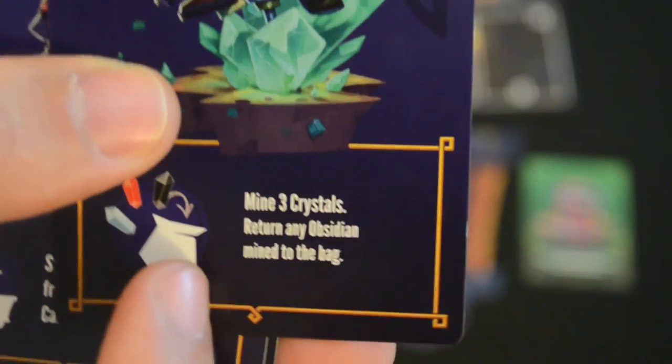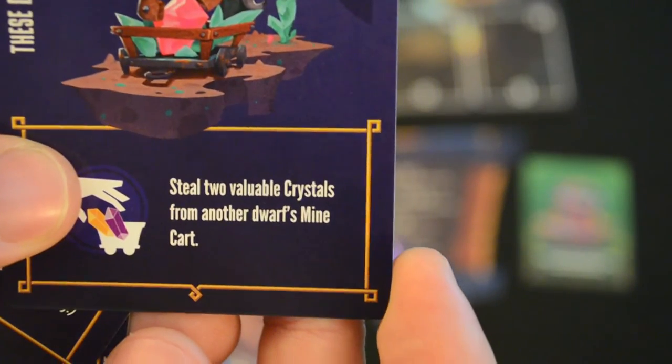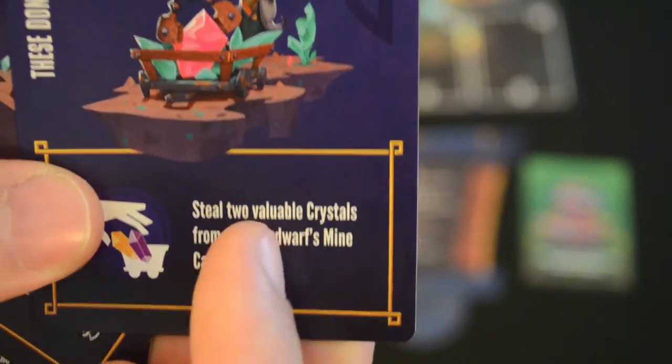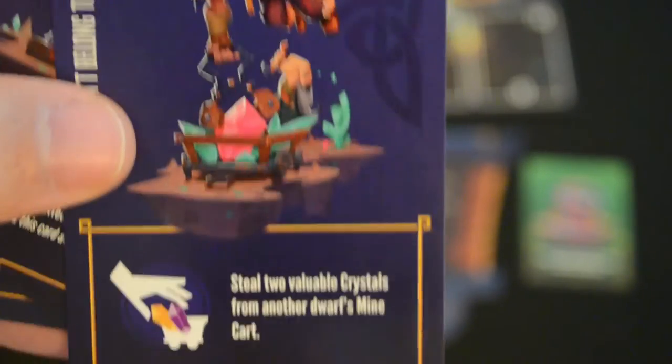Some examples of cards: 'Here We Go' — the dollar value of the card is here in the top left corner. If you decide not to use it throughout the game, this allows you to mine three crystals and return any obsidian mined to the bag. I also had 'These Don't Belong to You' — this allows you to steal two valuable crystals from another dwarf's mine cart. The word 'valuable' there is very important: obsidian is not considered a valuable crystal. So basically any crystal that someone has in their cart that's not an obsidian.